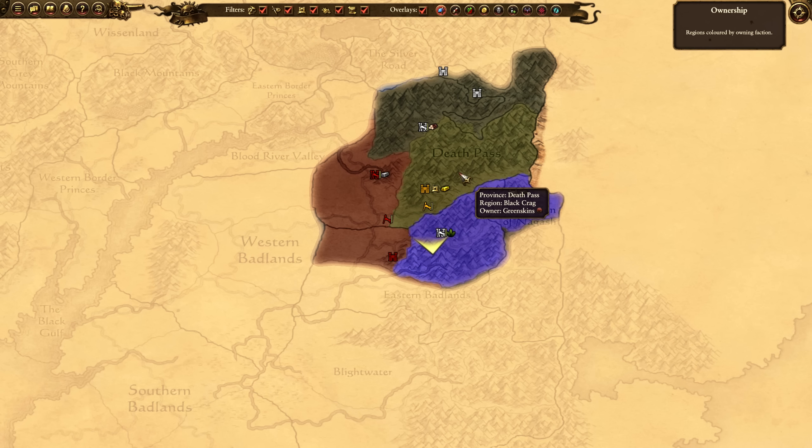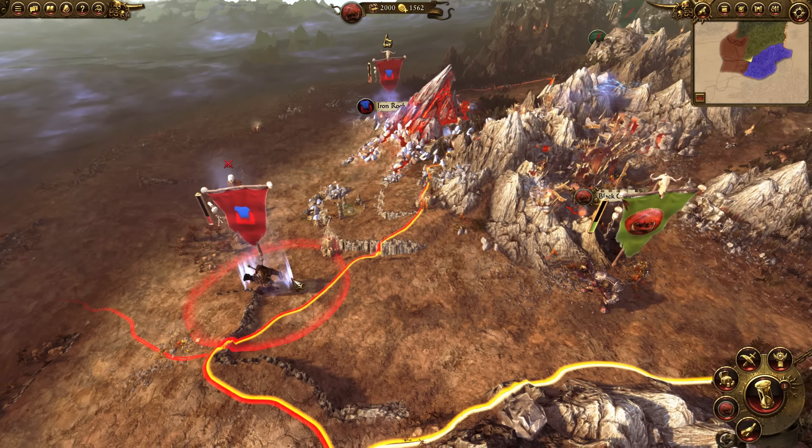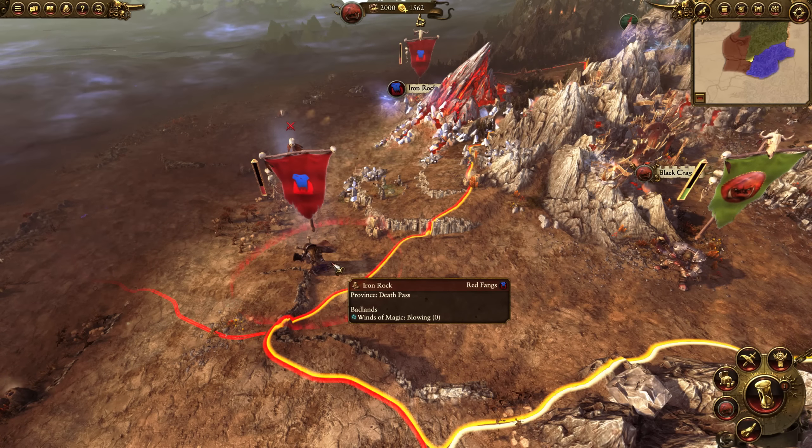Build your massive money pit first. Then build the tier 2 barracks building to get the orc archers. We will need those for the upcoming quest that is just north of Iron Rock.